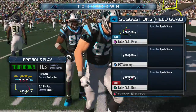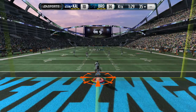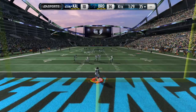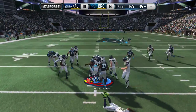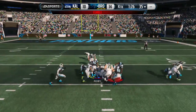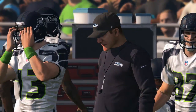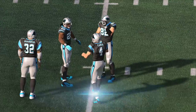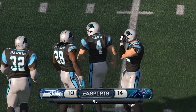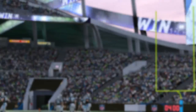We see Gronk right there — potentially another pick but we don't give it up. That 97 throw power gets it there for Gronk. On the kickoff — is he going to return this? We get the fumble — the strip button is real! That potentially ends the game right there. We kneel the ball out and come out with the close victory. If you enjoyed the video give it a thumbs up, if you're new hit that subscribe button, and I'll catch you guys on the next gameplay — signing out, peace.